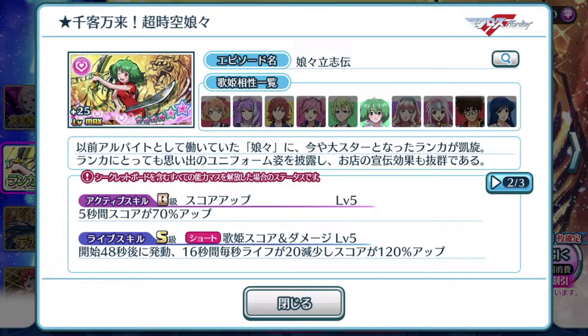Center skill: Charm Up — the unit's charm is boosted by 90%. That percentage is absolutely beautiful, but if you have 7-star episode plates you usually don't use these kind of plates as a center position plate unless you're a new player. Active skill: it has the new generation active skill — for 5 seconds you get a 70% boost in score. Nothing fantastic there, but it can be a decent replacement for a center position episode plate.